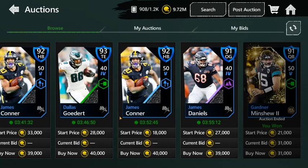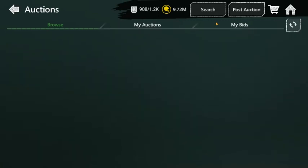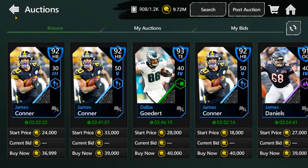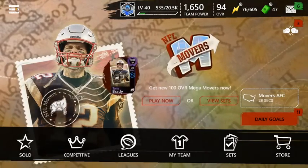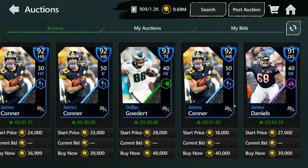Let me calculate this right now. Say you snipe a diamond for 31,000 — these diamonds sell for about 40,000 when you post them up. So 40,000 times 0.10 is the auction house tax, which is 4,000 coins. So 40,000 minus 4,000 equals 36,000. That means if you snipe anyone underneath 36,000 you're making profit. I say snipe cards for around 30,000 — I just sniped one for 29,000, so I just made 7,000 coins off that snipe alone.